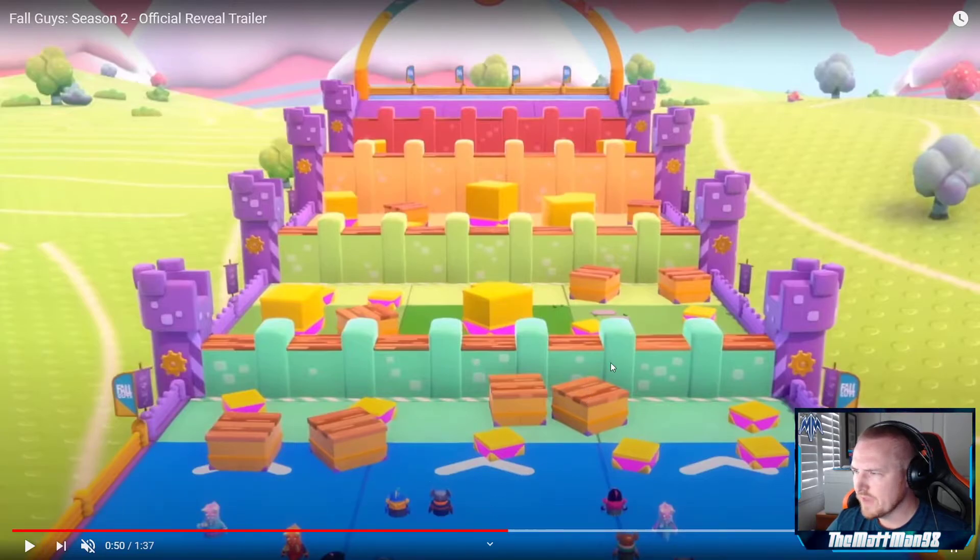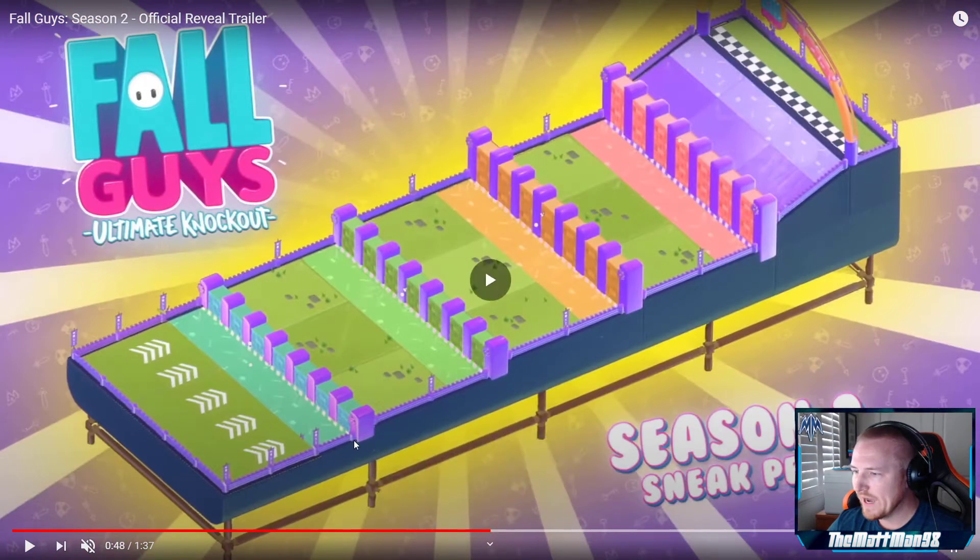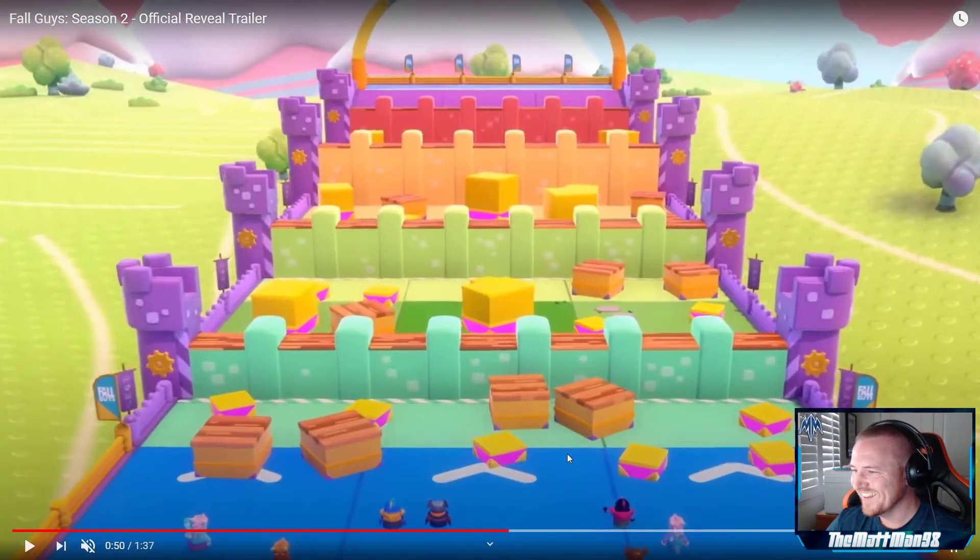Wait — I think this is actually the same level we were just looking at. Yep, that's the one. Wow, okay — strike everything I just said about that one. This is actually the level from the trailer where you have to move the platforms. You move these platforms onto one of these walls to get over. It's all about strategically moving things — if you're on a team, your teammates help you, and the first to the finish line wins.